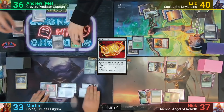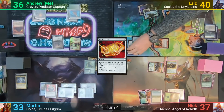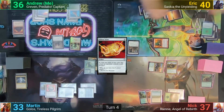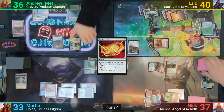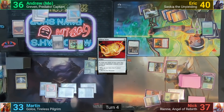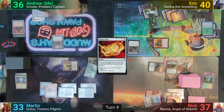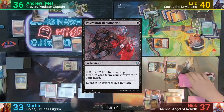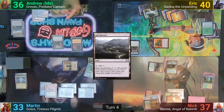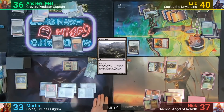I untap and draw, and don't pay for the Tithe trigger either. Eric uses some of his treasures to activate the Wayfarer's Bauble and goes to find a Basic. I then activate the Humble Defector, drawing two, allowing Eric to make two more Treasure tokens, and pass it back to Martin. I cast Phyrexian Reclamation, cycle Ash Barrens to find a Basic, and pass. At the end of my turn, Nick cracks his Krosan Verge to find a Plains and a Forest.